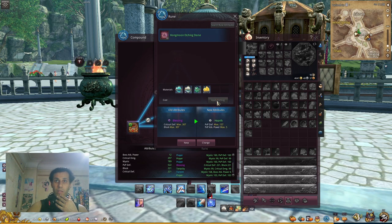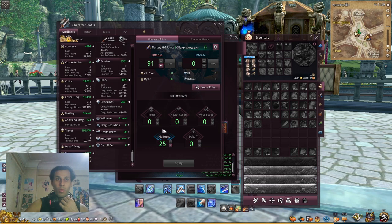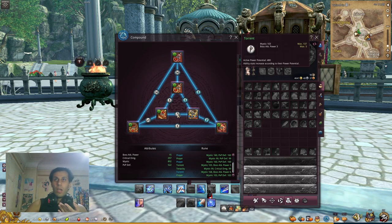Keep your materials and focus — chances are very bad to get something good. I keep pressing keep on the bad results. Then I get mistsplit and boss attack power — that's the maximum I can get from 101 etching stones. I'll press change. Now that state is updated, giving me more mistsplit and boss attack power. My mistsplit is now at 800 and increased by over 100 — that's a good result.